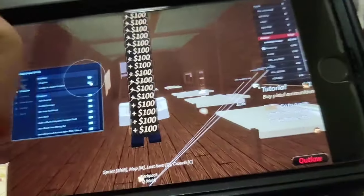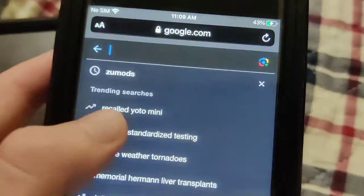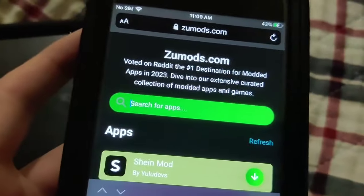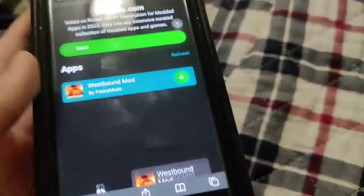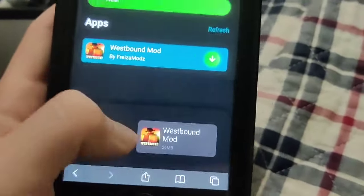As you can see, I can add unlimited money. First things first, we need to go to this website called Zoo Mods, which has a ton of mods for apps and games. Once you're on the site, go to the search bar and type in Westbound. It should say Westbound Mod — there it is. Just press on it and wait for it to download. This is the mobile script, so go ahead and try it out.